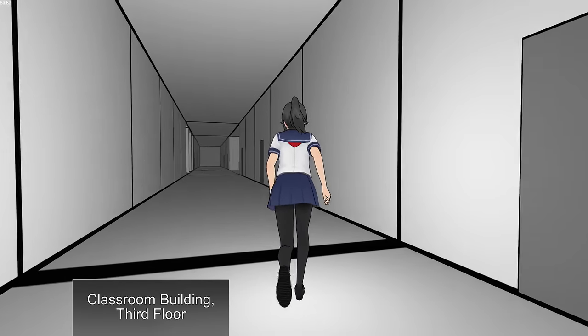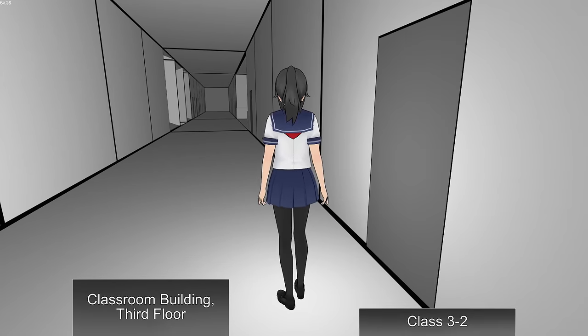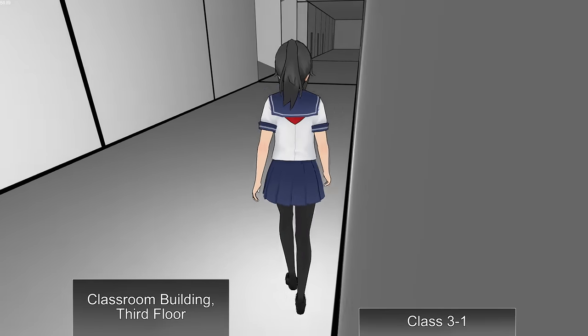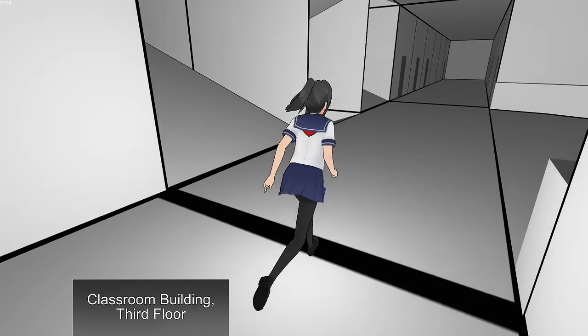I don't even know if Senpai's here. I can't even take out a camera or anything. I could just run. I can't even crouch. Can I take out any menus? Any debug menus? No. You can't do anything. All you could do is just run like this.